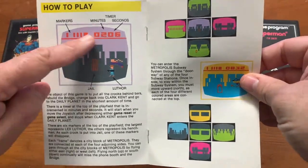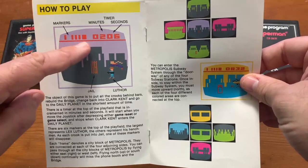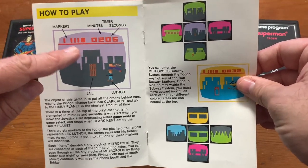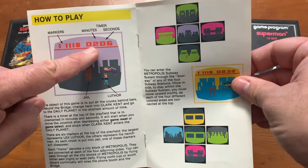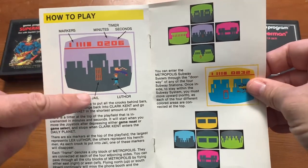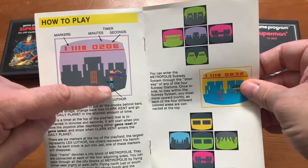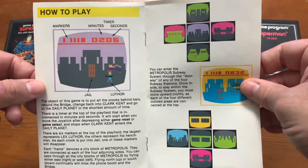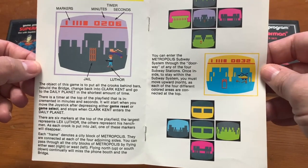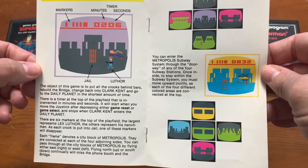How to play: you've got the little markers up here which represent the different henchmen. The smaller markers are just like the regular henchmen, and the big fat one is Lex Luthor. This here shows how much time you've taken in minutes and seconds. On this screen there's the jail, Superman himself, and that's not really Luthor — that's just another one of the henchmen. Luthor's got the helicopter pack. The object of this game is to put all the crooks behind bars, rebuild the bridge, change back into Clark Kent, and go to the Daily Planet in the shortest amount of time.